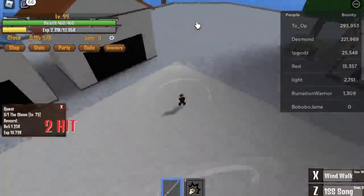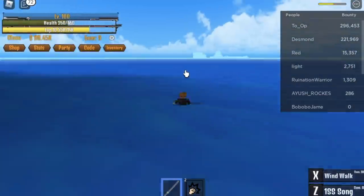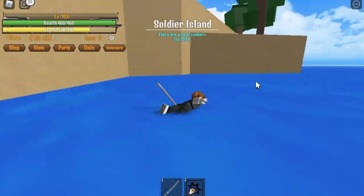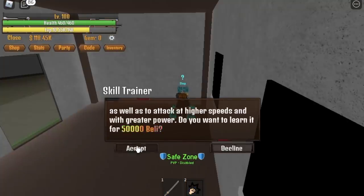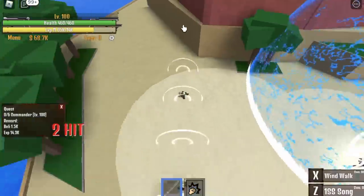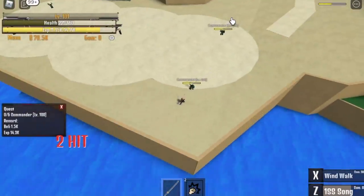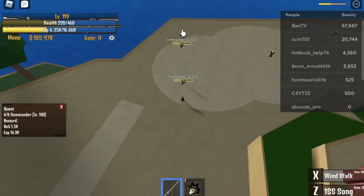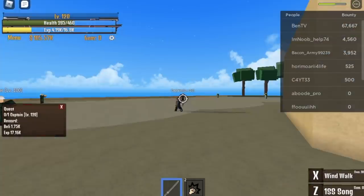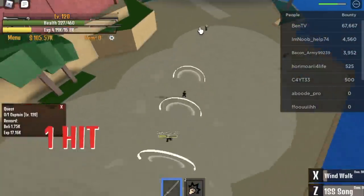When you reach level 100 you can go to the other map, which is Soldier Island. On Soldier Island, don't forget to buy the Sorrow because it will really help with your mobility. Defeat five commanders — first skill, second skill is enough. Do this until you reach level 120. Next up is the Captain — single target, a lot easier. Make sure to dodge this attack, but actually you don't need to dodge because you're doing the damage from long range.